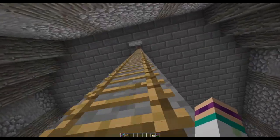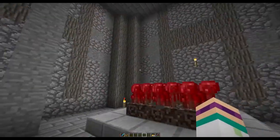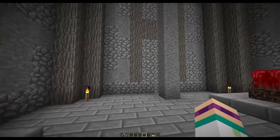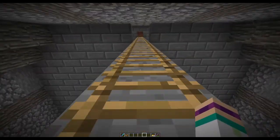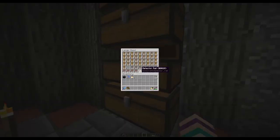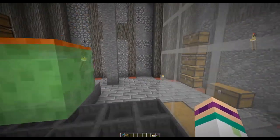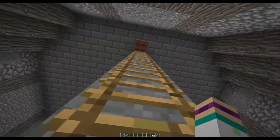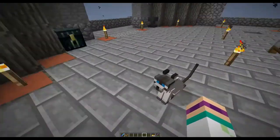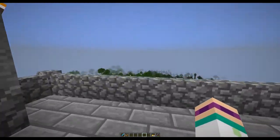And up again - the acacia wood logs are a really nice contrast against the stone. It stands out but at the same time kind of blends in. All the brewing setup up here. No point having a ginormous nether wart farm when you don't use that much of it. Rail duper, carpet duper, rails, carpet - nice little setup here. This is the final floor. Got the bed and a banner - a very cool tower.